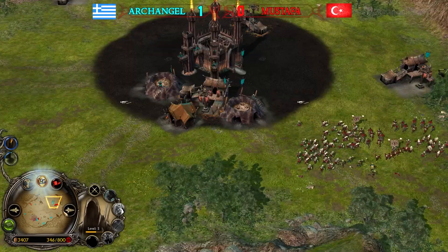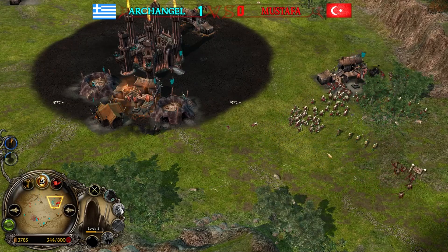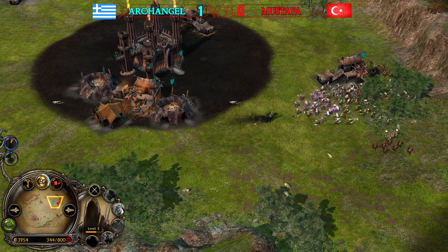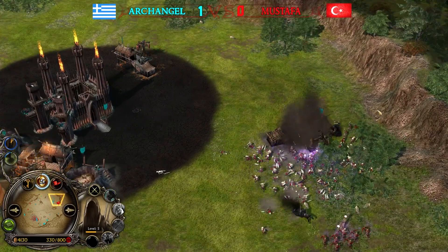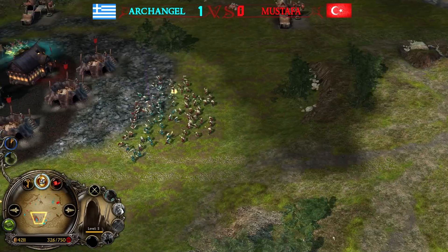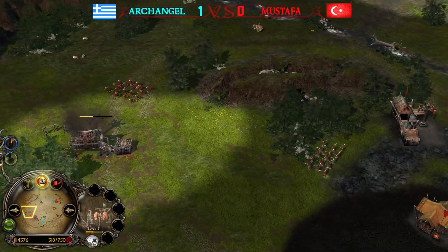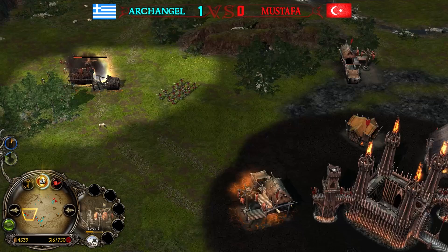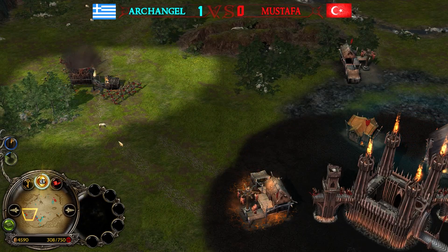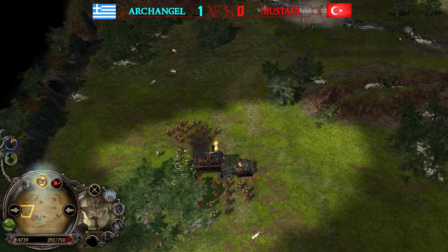The Nazgûl is the most-seen Mordor hero by far. With this much money at the bottom left of the screen, there's a high chance Archangel might go for a Fellbeast or even save up for the Witch King at 5,000. I believe he's going for a big boy — this is going to be the Witch King. 'No man can kill me.' Also, this slaughterhouse is going down unfortunately for Mustafa.